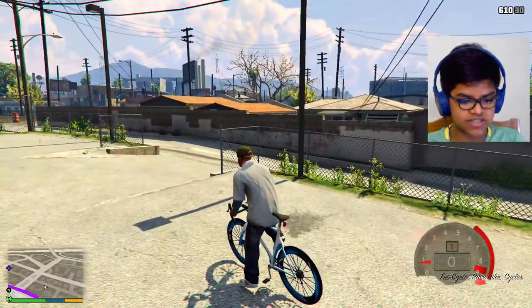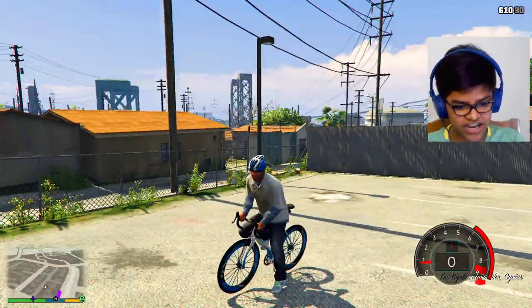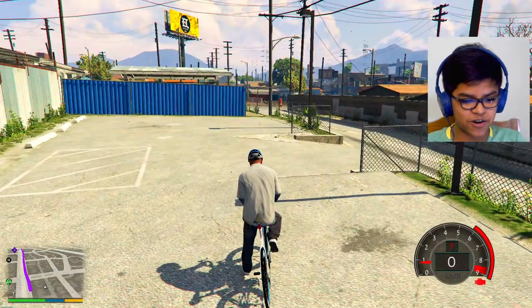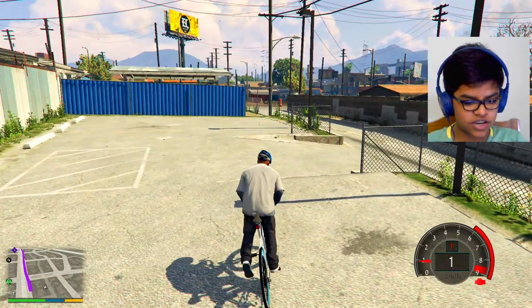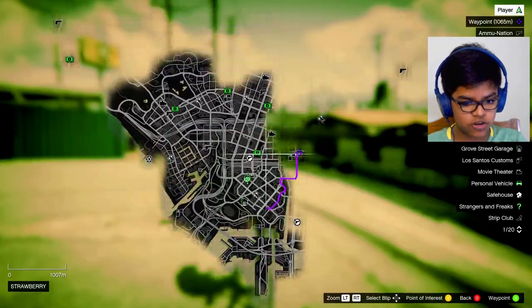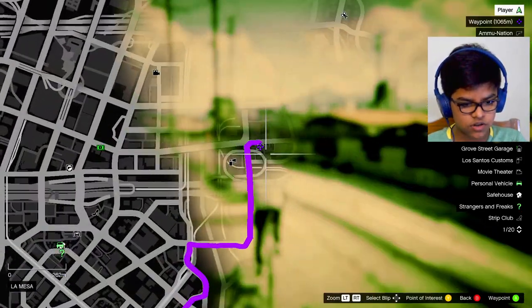So we are going to use this bike cycle. Okay, Franklin, put on the helmet — he looks good, going for a morning cycle! Okay let's go. We are going to Ammu-Nation.